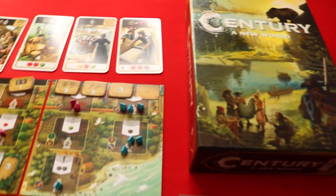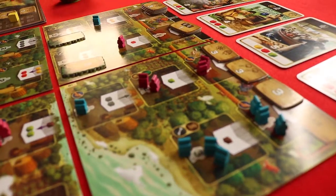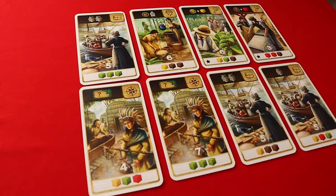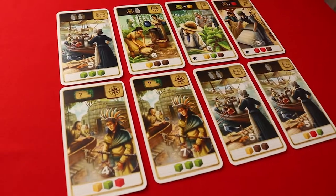Today we're going to be doing a full playthrough of Century: A New World. In this game, we will be sending our workers out to the New World to trade for corn, meat, tobacco, and fur. Play will continue until one player collects eight VP cards and triggers the game end.